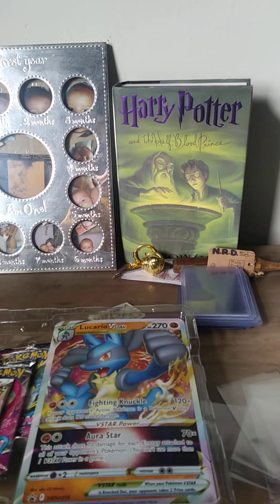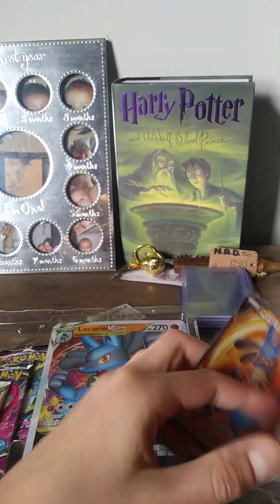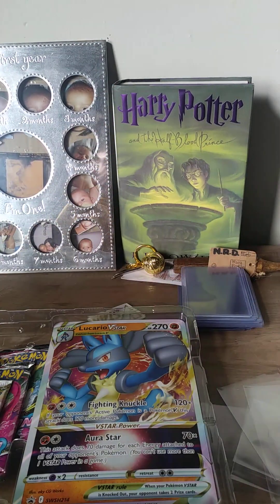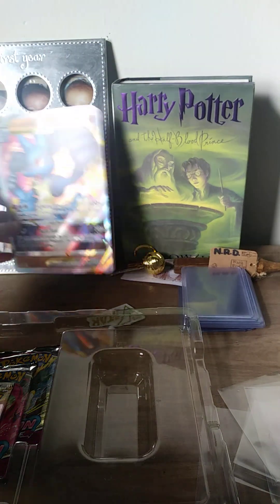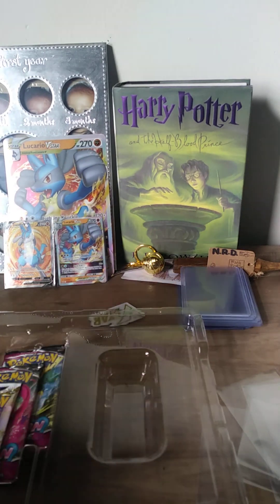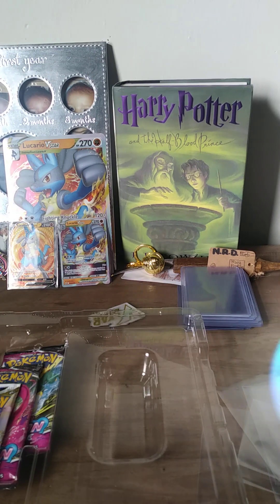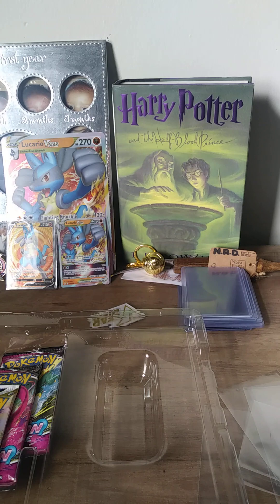We also have the other premium card, Lucario V. And then we also have a jumbo Lucario V-Star card, so it will be right here, along with the other two as well. Now let's also check out this nice pin — sweet, look at that, Indie Aura. And then we also got this super cool blue Lucario Pokécoin, which we will also put against the wall.